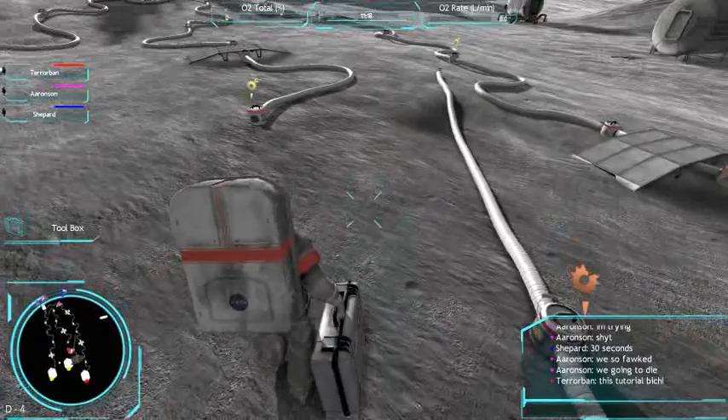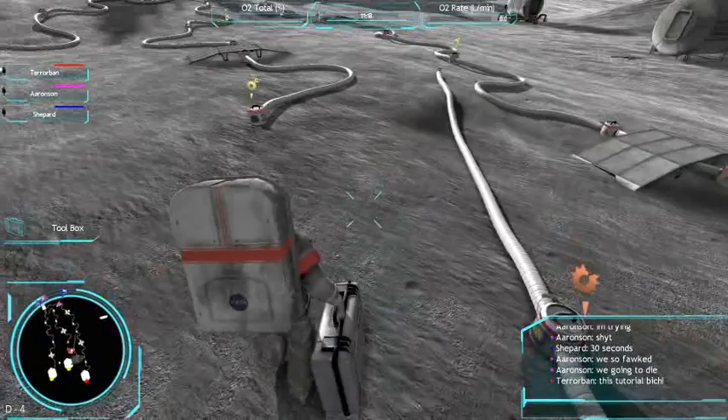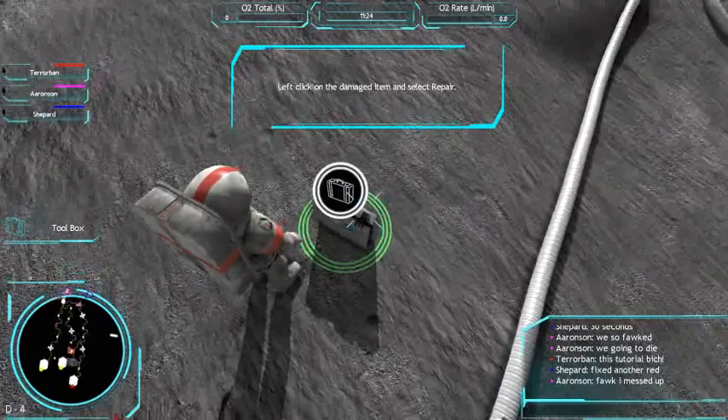The lights on the equipment display the power flow of the component. Green components are receiving power. Red components are not. Fixed another red. Click on the damaged item and select repair.